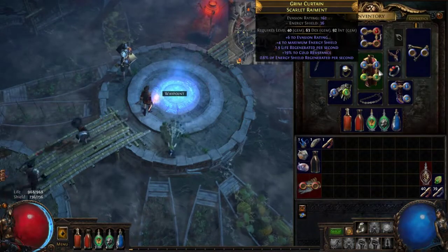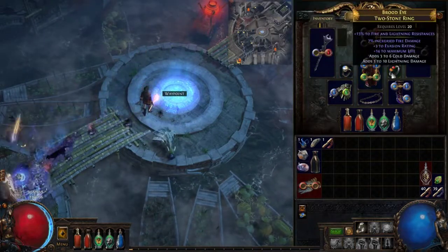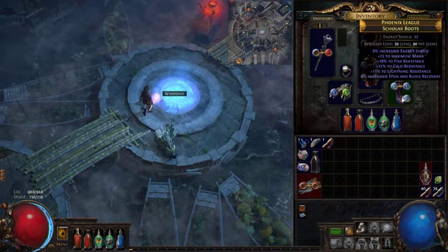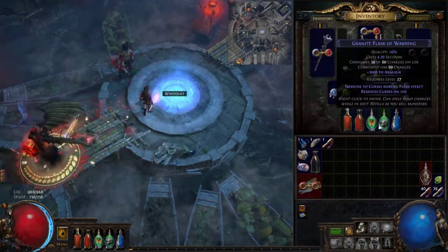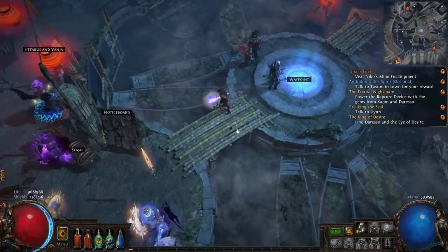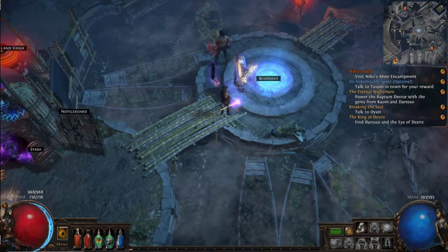I have some spell damage, a shield, and it's just a four-link — nothing special. For the Onyx amulet, make sure you have Dexterity and Strength on your necklace because you're going to be low on Dexterity. It's good to get that on your necklace. Anyways, see you guys later, peace.